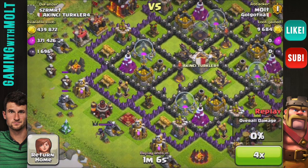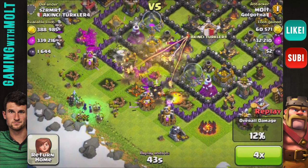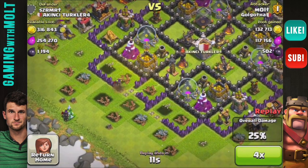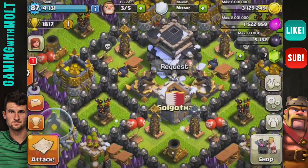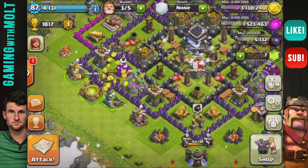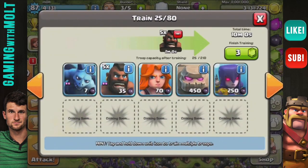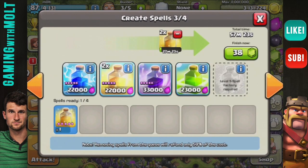Yeah, so the clan castle — there's no way to pull those troops out with it being centered like that. I didn't think he would have anything in there with everything in his pumps, because that doesn't really make sense. The wizard towers were also doing some work, and the inferno tower was obviously being a jerk. Back at the home base — we definitely do not have enough for that mortar, which sucks. Let's go ahead and train up some more troops; I'm going to do more hog attacks. I've been loving hog riders lately, they've been really crazy.